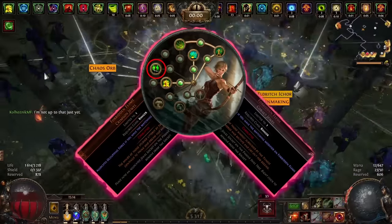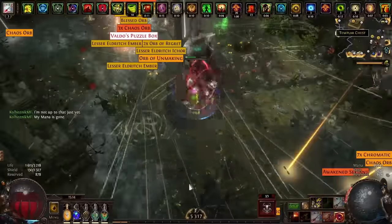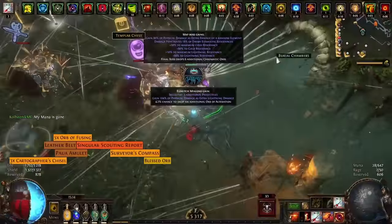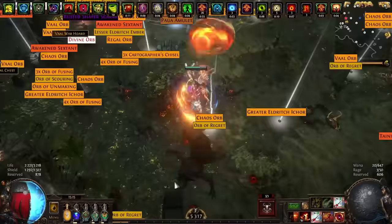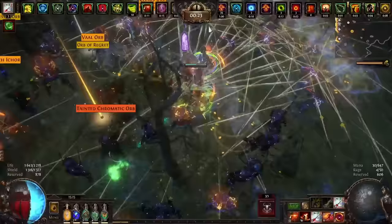For the fifth ascendancy I use Occupying Force. I decided to run a couple of maps with this node and liked it much more than Focal Point. Since we are constantly on the move, our mirage archers deal a huge amount of damage due to Headhunter stacks and help us clear maps. Meanwhile, Sniper's Mark due to cooldown will not be applied to every rare mob, plus there is a notable price difference — but what to choose is up to you.